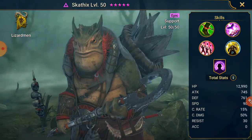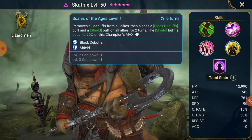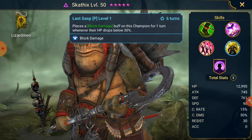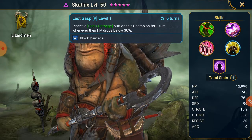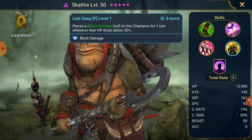We have Scathex in the Lizardmen — decrease speed in the A1, steal buff in the A2, block debuffs and a shield in the A3. But the passive makes him pretty much unkillable if you put him in a team where somebody is healing now and again. If his HP drops below 30%, he places block damage — no accuracy needed, it just happens as a passive with a six-turn cooldown. That's the reason why he can help you greatly in Lizardmen, especially if you have Brogni — those two as a pair could be very good.